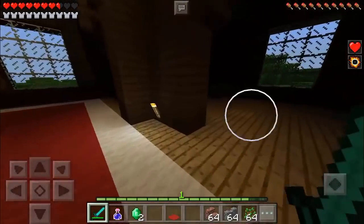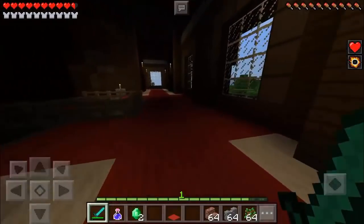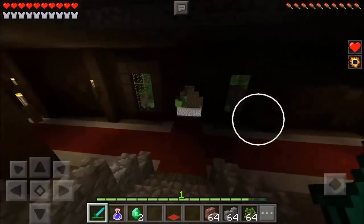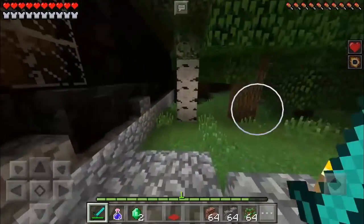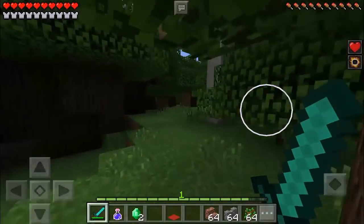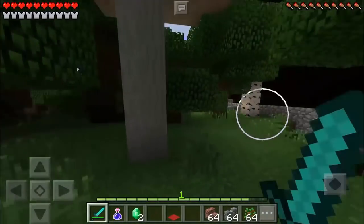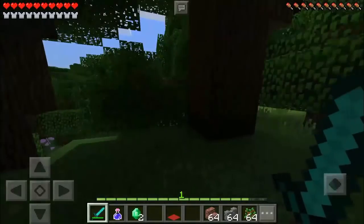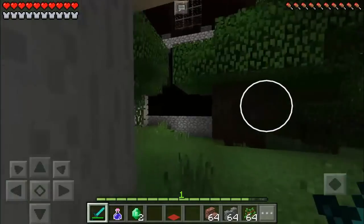I don't have the potion of night vision anymore, so let's just leave this house and go down. That's it, guys — that's how to use the totem of undying, it's so cool! The first thing you need to do in a woodland mansion is kill the evoker to get the totem, and it will help you not die especially when you have a lot going on.